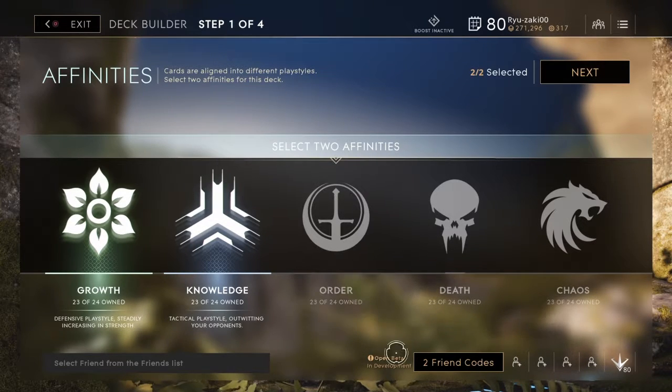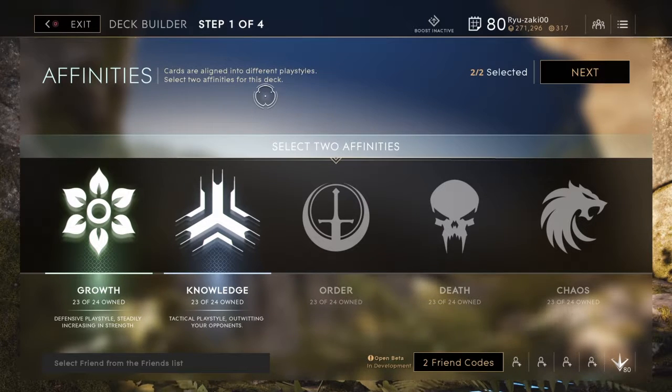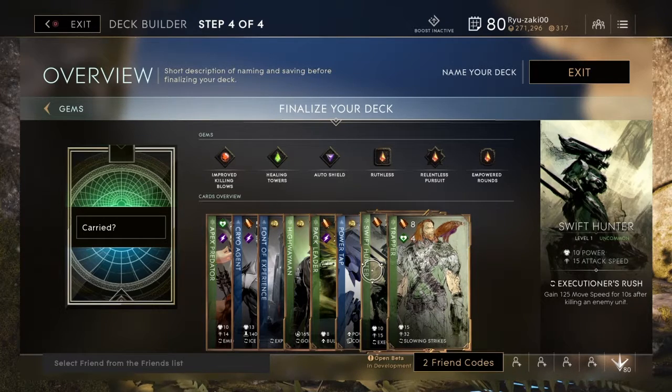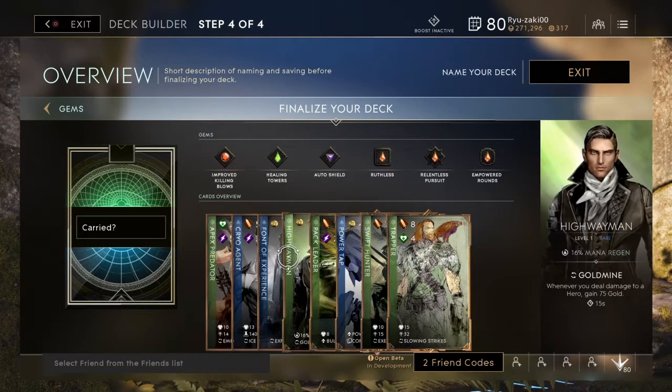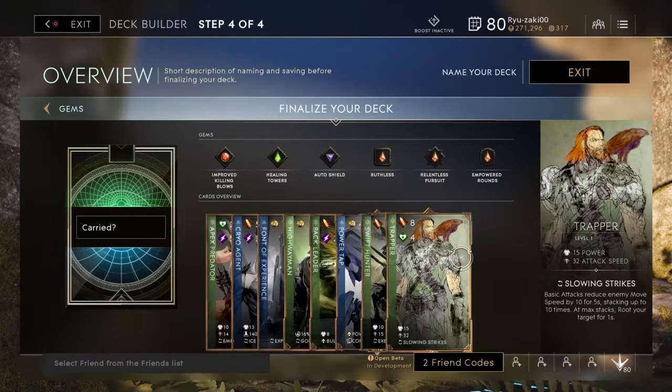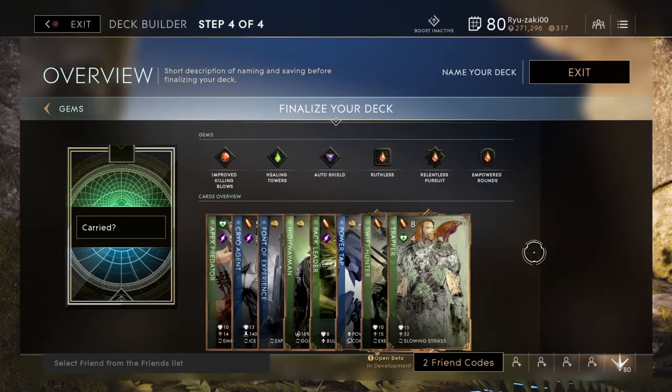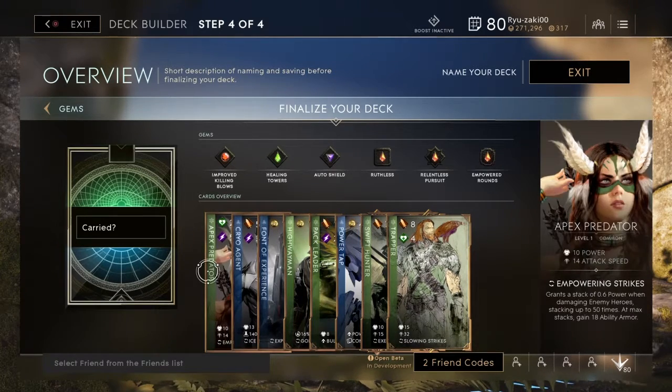I called this one a carry deck — it's a bit of an odd carry deck, but it's built for carry with knowledge and growth as the affinities. This is probably one of my favorite decks because of the cards in it. Growth is still hard not to be my favorite affinity — it's a dominant force and really stands out as those bigger, bulkier powerhouses.